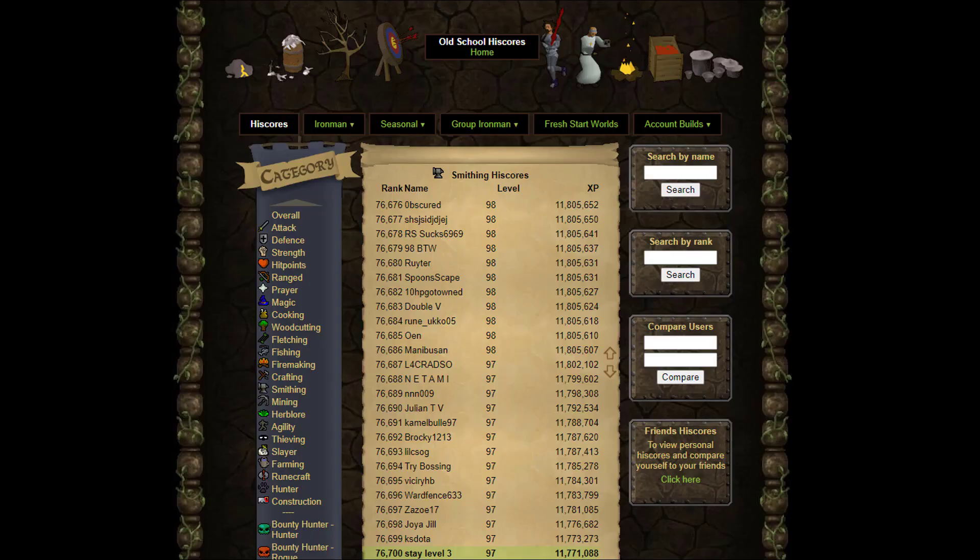One last thing to note: technically, if you had multiple accounts smithing, you could definitely beat 700k per hour. You could probably have three or four accounts smithing at once reasonably, because of that AFK time you get while smithing the rune 2hs. You could probably do that pretty easily — but how many people have multiple accounts with 98 plus smithing? Probably not that many.